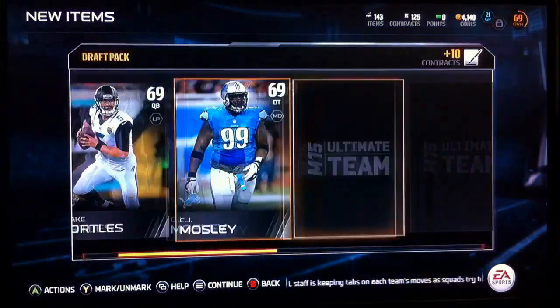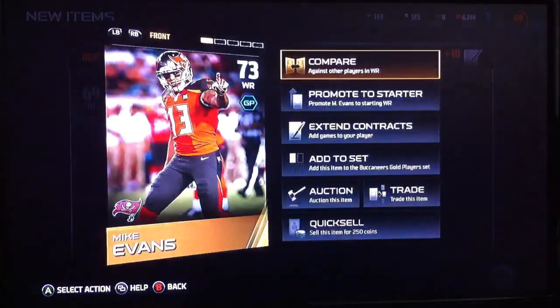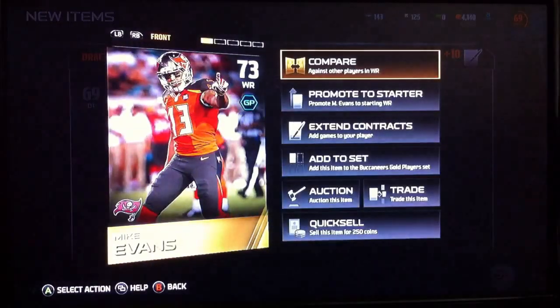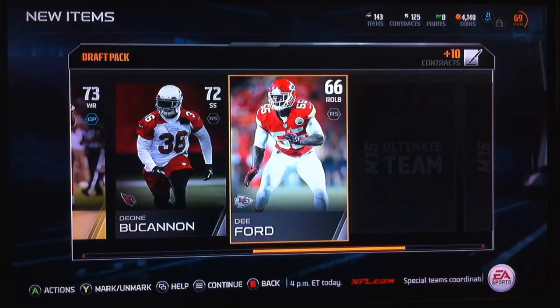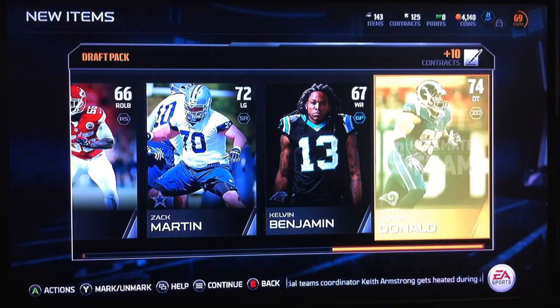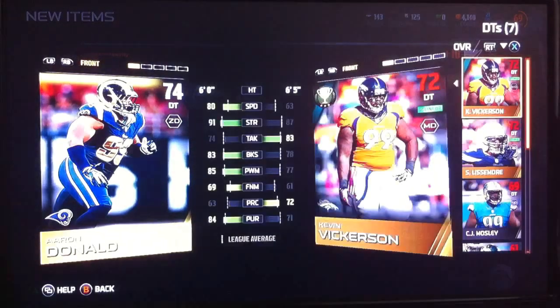We got a Defensive Tackle, Cornerback, Mike Evans. He can't start, but he'll be the second Wide Receiver. A Safety, Strong Safety, Right Outside Linebacker, Left Guard, Wide Receiver, and a Defensive Tackle, which we will start.